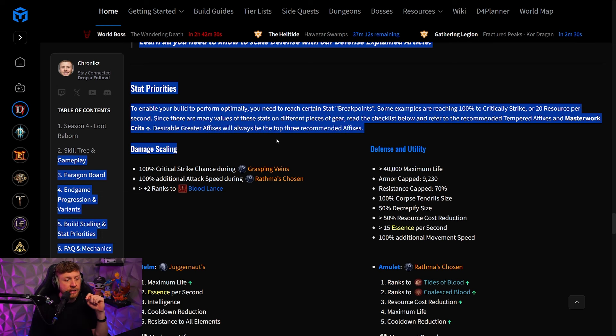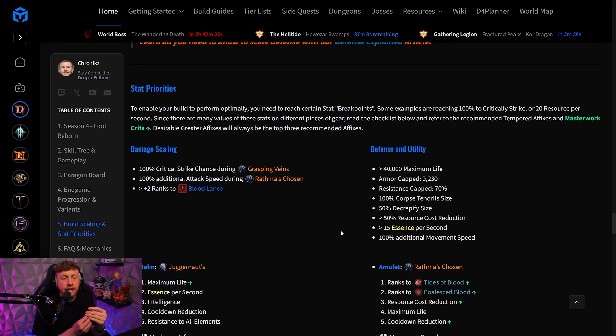This is why we have added a list for damage scaling, defense utility scaling, and certain breakpoints you guys need to hit at the start of your endgame journey — basically as soon as you start farming the higher levels of the Pit for your Neathiron, above T60. You should definitely have utility-based stats here at the bottom, and obviously the damage scaling stuff at the very least when you start farming Neathiron. A lot of the defense breakpoints are required to even go into T60s in the Pit.